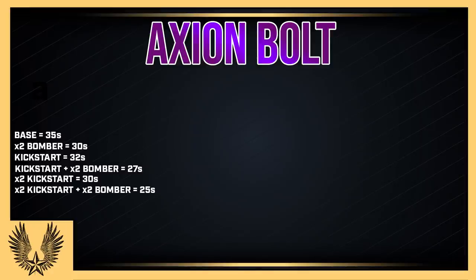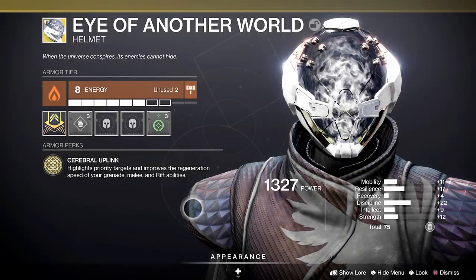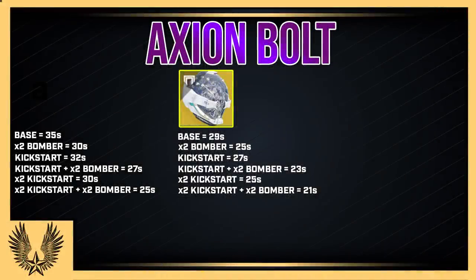Now let's look at Eye of Another World. Remember, it highlights priority targets and improves the regeneration speed of your grenade, melee, and rift — it's a massive helmet for what we're trying to do. The base cooldown gets to 29 seconds from 35. The same Double Bomber and Double Grenade Kickstart combo gives the same cooldown benefit, getting it from 29 seconds down to 25. Already, just having Eye of Another World with Double Bomber matches what Double Kickstart and Double Bomber did for the base. But if you go Double Bomber and Double Kickstart, it gets down to 21 seconds — very fast.